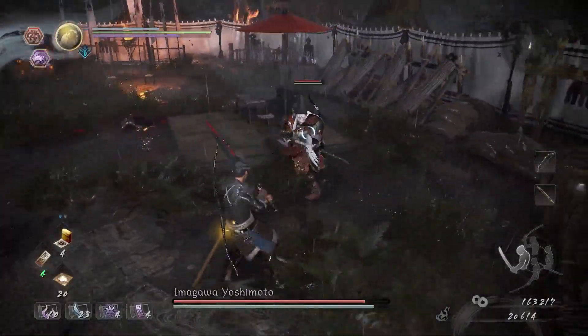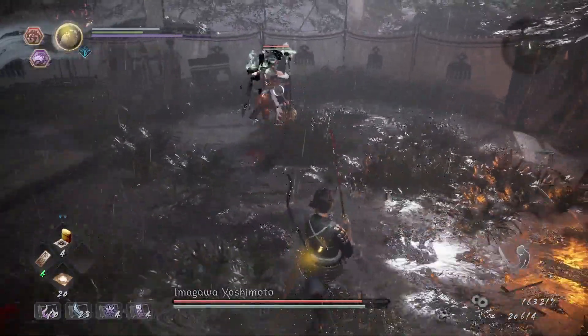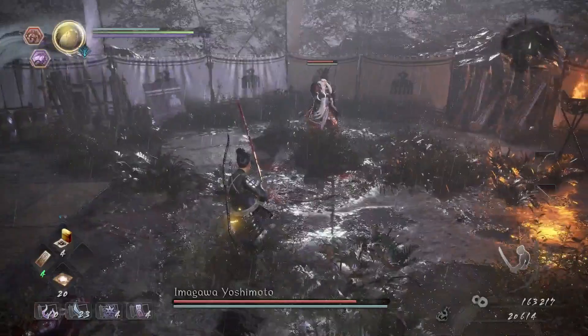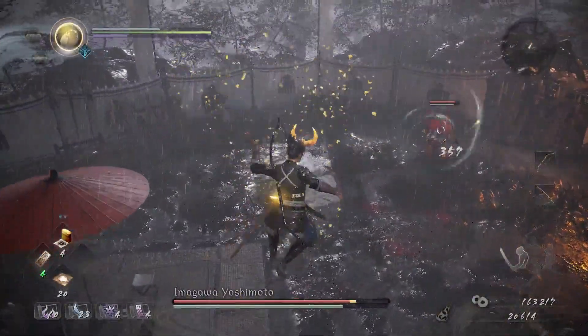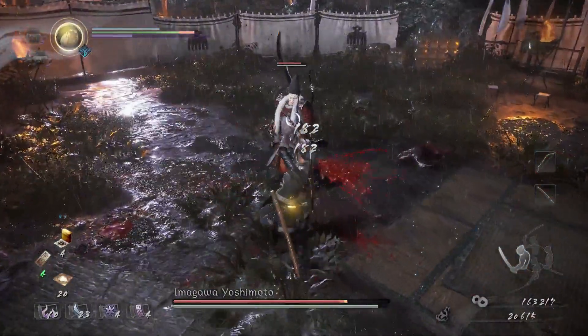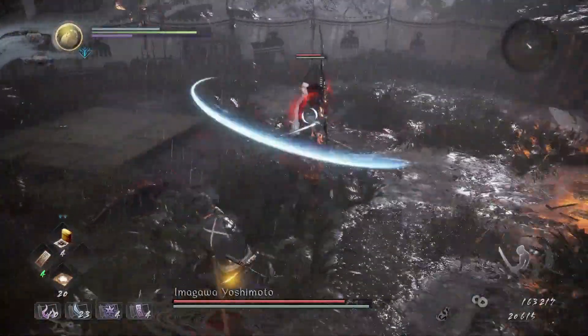This elephant attack — I couldn't find a way to actually interrupt it. When he does it, just run either left or right. Don't run forwards, run left or right. There's sort of a field of electricity that appears. So this is a fight of attrition, basically. You're just going to have to take your time, stay back from him and respond to what he does.